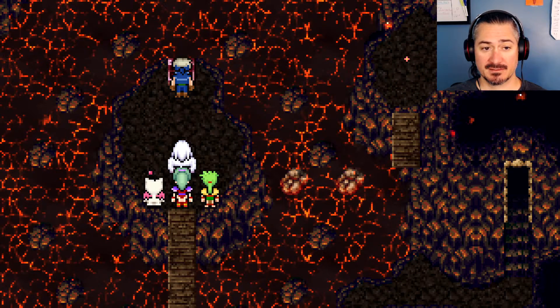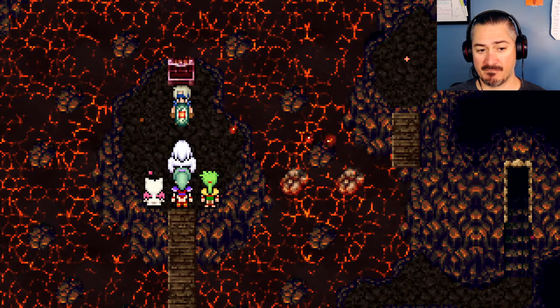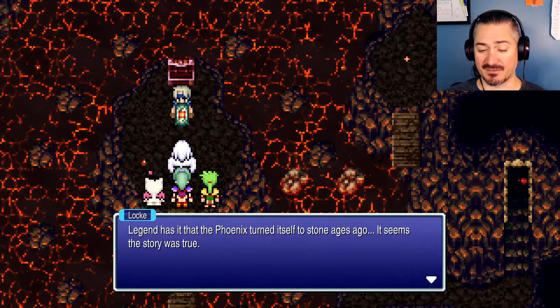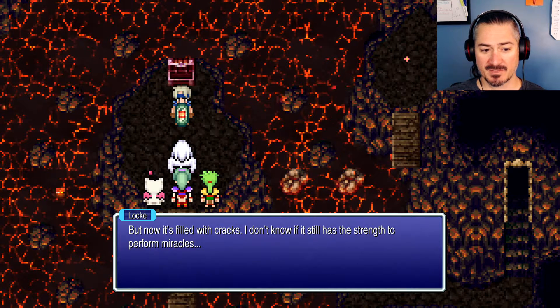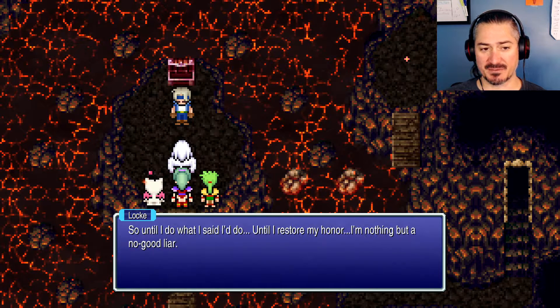Locke: you're all safe. Look — I finally found it, the legendary treasure that can undo death itself. Is that... Magicite? It is. Legend has it that the Phoenix turned itself to stone ages ago — it seemed the story was true. Now it's filled with cracks. I don't know if it has the strength to perform miracles. Rachel... I failed her. I broke my promise and lost the only thing that was real to me. So until I restore my honor, I'm nothing but a no-good liar.